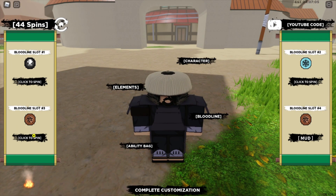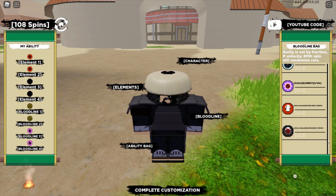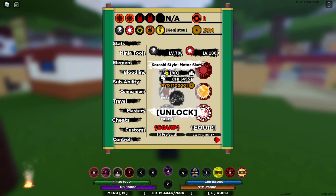I was able to get that lucky spin - look at that! I was just stocked with 44 spins; the spin codes helped. This is known as Inferno Kurashi. If you want to buy it, this will cost you 899 Robux - you don't want to do that, I know. Let's just equip it.